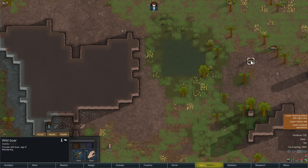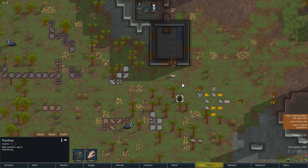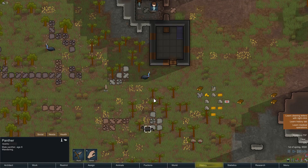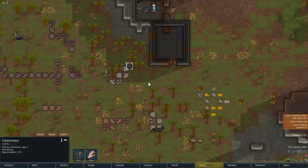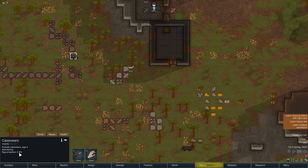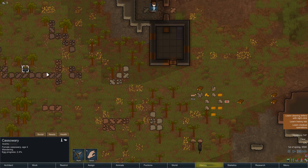We've got a couple of critters walking around - or we can hunt them for meat. Oh, a panther! Please don't eat Pilot. And a cassowary - egg progress, interesting. I bet if I tamed that cassowary I'd get a nice source of eggs. There's a bunch more steel here too. Her animal handling skill is one, but she's got a burning passion for it - interesting.